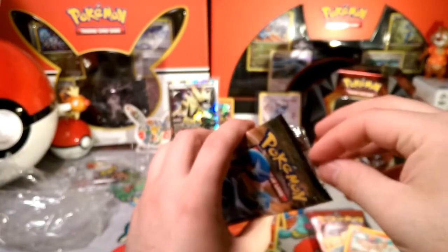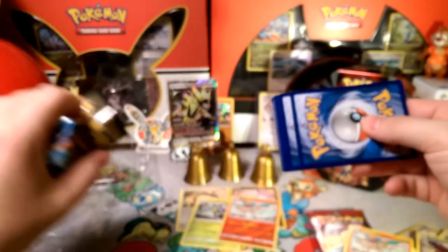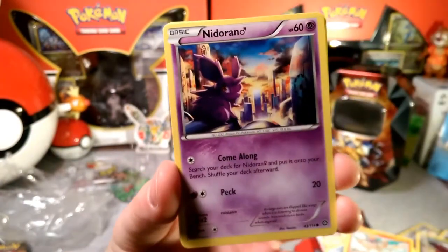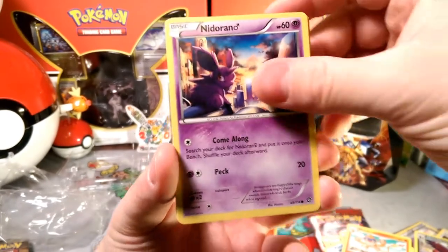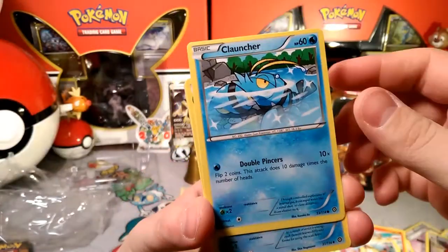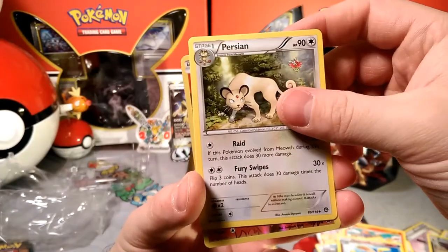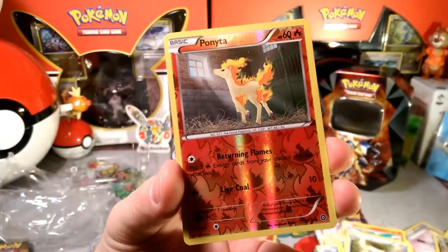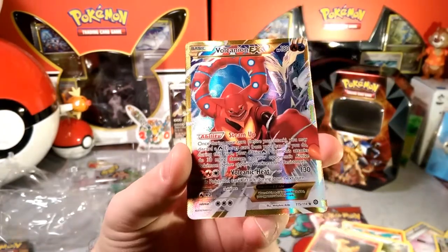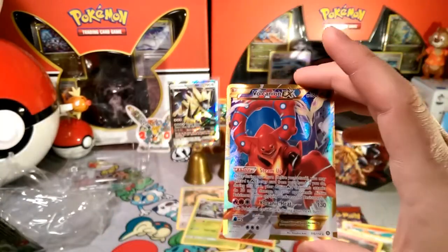Now the Steam Siege pack — maybe this is the pack we get a full art Sycamore or something crazy. Nidoran, Nosepass, Hoppip, Meowth, Azumarill, Persian, Ponyta just staring out the window. Our rare is the secret rare Volcanion EX! We have three of these now — that is too many.